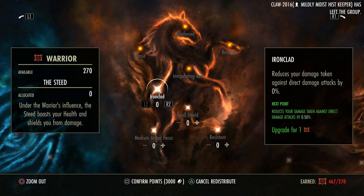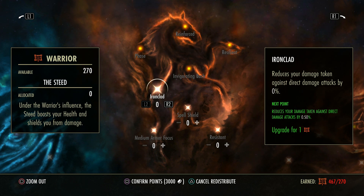Ironclad reduces the amount of direct damage that you take from a direct attack. So if something is a physical instant one-time hit rather than something that is duration-based, this will negate the effects of that. So it could be a light attack, it could be a one-time heavy attack — not a channeled one like a flame staff or dual wield — it could be a fireball, it could be an arrow, anything that is direct, anything that hits you without an extended duration.